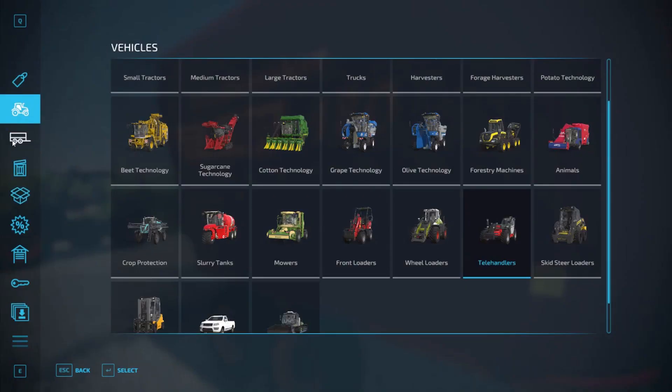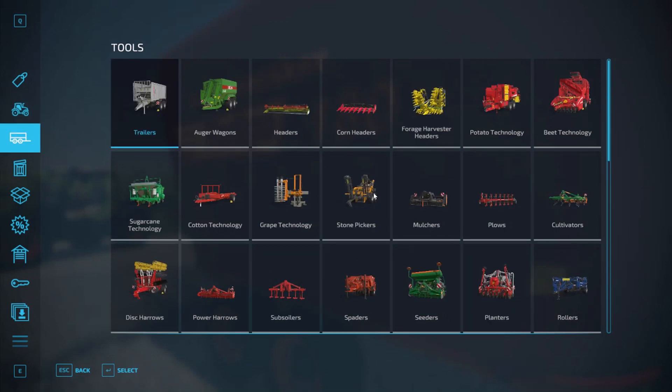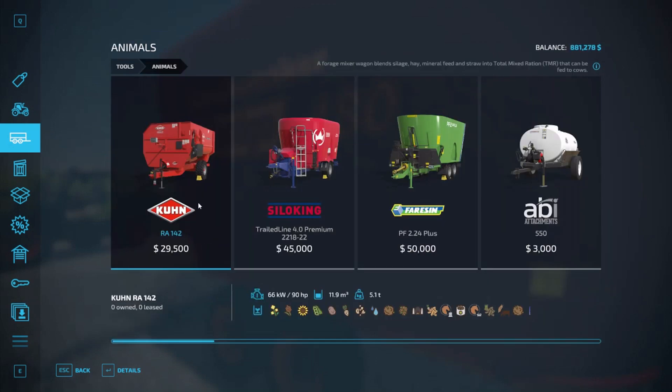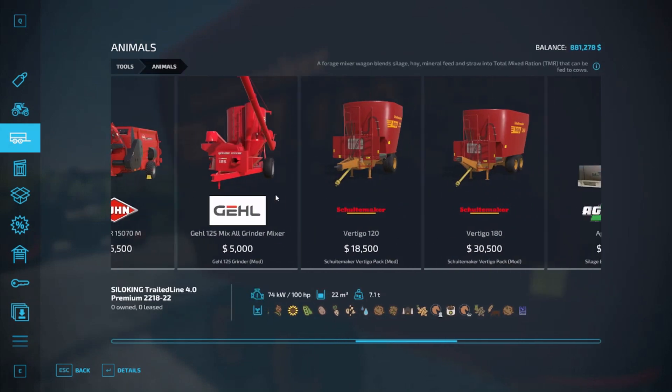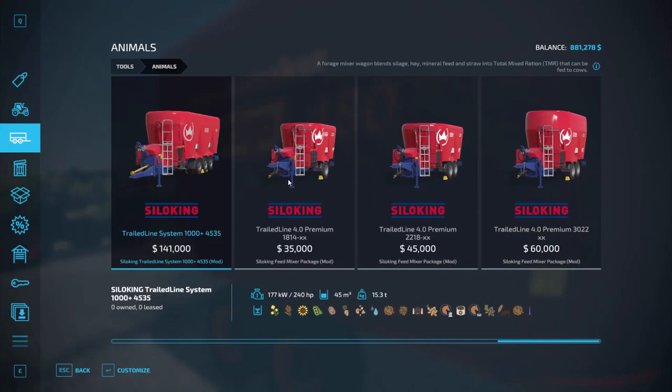Do we sell this vertical mixer that we have and get a new one? Is that a benefit to us, because we can get a big one now and mix up a big amount? We've got a Vertigo 180, but we can get the big Silo King right — now we're talking a lot of capacity. It's also going to take 240 horsepower which we don't have.